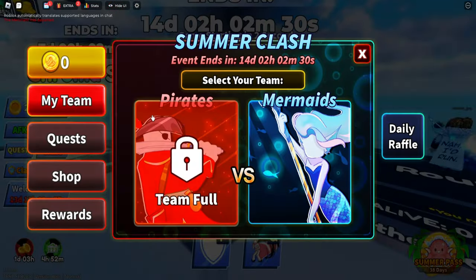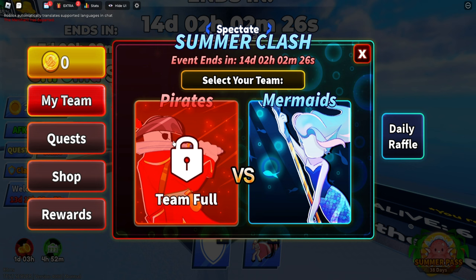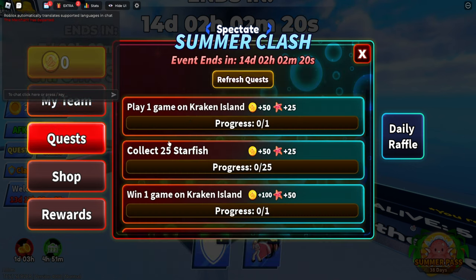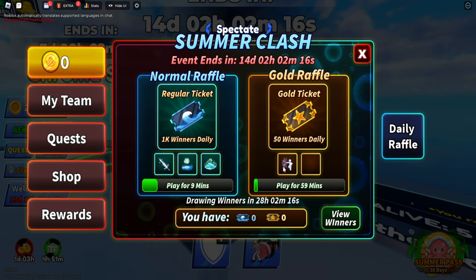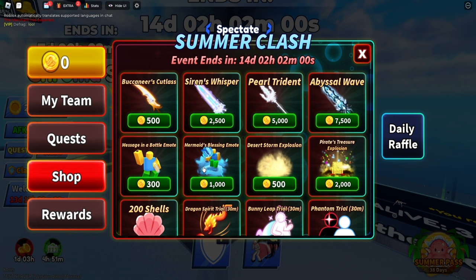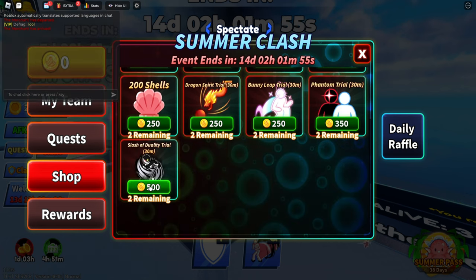Let's check out the next part of the update: the summer clash. There are two clans — mermaid and pirate. Pirate is definitely going to be full so I'm going to have to be a mermaid. We have quests to get stuff inside of here and daily raffles where you can get up to infinity new weapons, new emotes, and all that. Your team versus the other team — whoever gets the most kills or the most shells by completing these quests wins.